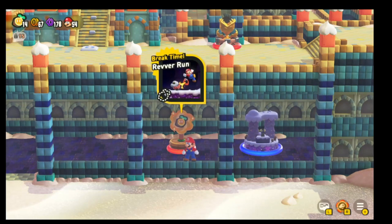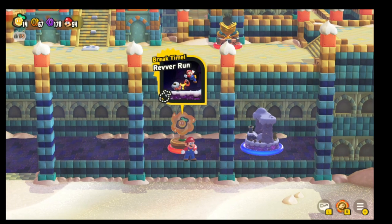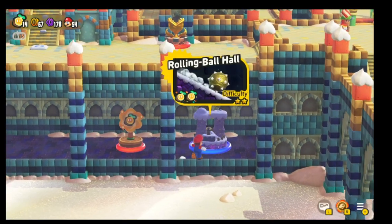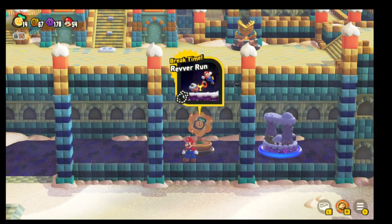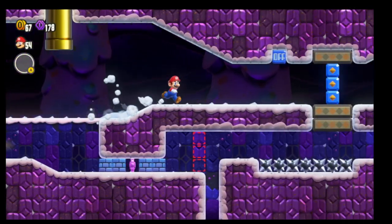Hey guys, welcome back to another round of Cyborg Gaming. Today we're going to go through the Rever Run, which is a Break Time level — one of the harder Break Time levels. You can get it once you complete the Roaring Ball Hall, so let's hop in here.